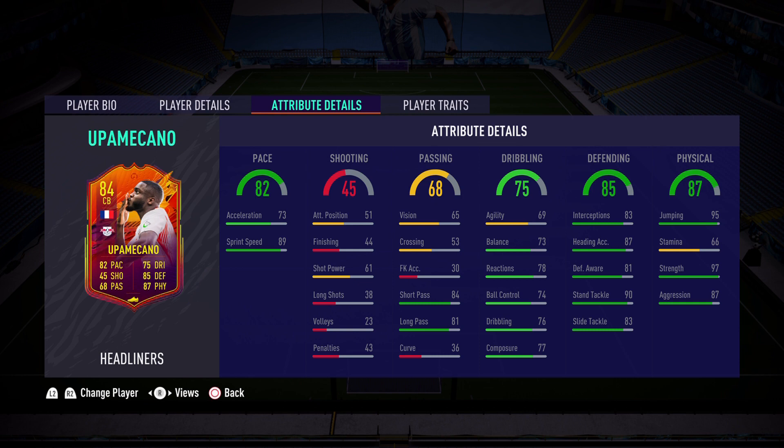Bye bye Varane, bye bye inform Lenglet, hello Upamecano headliners. First the 82 pace — 73 acceleration, 89 sprint speed — is fantastic. But I think I'm going to be applying a shadow chemistry style to increase that acceleration, because that is the key thing on this card. Yes, the sprint speed is high but that acceleration needs to be increased, so I'll definitely be applying a shadow chemistry style.